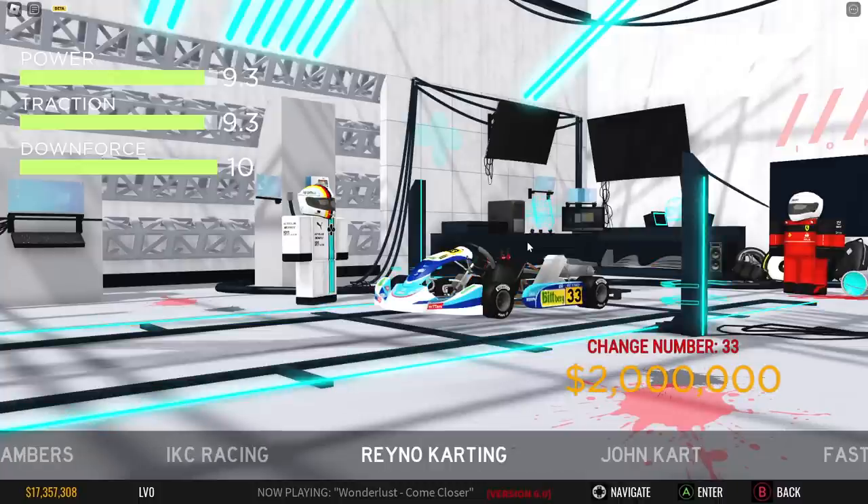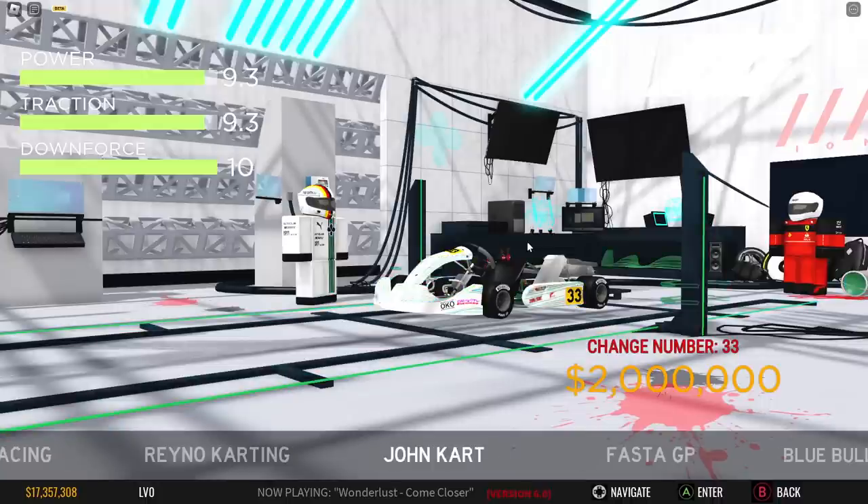Next up we have the Renault cart, which I believe is the Fernando Alonso cart. I'm pretty sure he has his own karting team and it does look very similar — it's just lacking yellow. This one is only 2 million, so you can get a pretty much maxed out cart for 2 million, which is great. At least you don't have to pay similar prices to the F1 cars, and obviously these are karts so they should be cheaper.